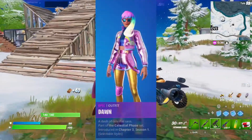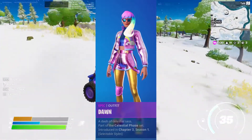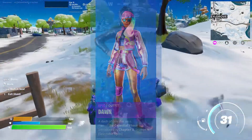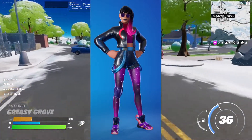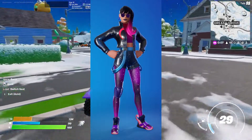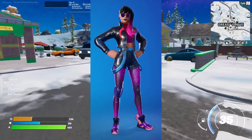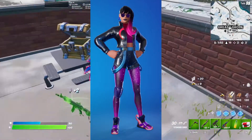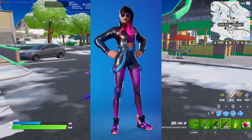Next up, we have the Dawn skin. At first when I saw this skin, I wasn't really a huge fan — the color scheme was a bit too bright for me, a bit too chaotic and busy. Until I saw the second edit style. This skin has an eclipse edit style which I think looks phenomenal. I'm still not a huge fan of the overall design, but this color scheme makes the skin look so much better. It changes the skin to have a black, blue, and purple color scheme with some pink as well. You even get this cool galaxy design for the leggings, and the shoes are really nice. I like the reflectiveness of the outfit. I don't think it's going to be a skin I pick up, but this color scheme definitely elevates it.